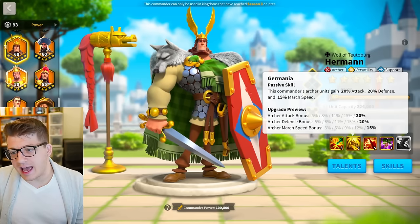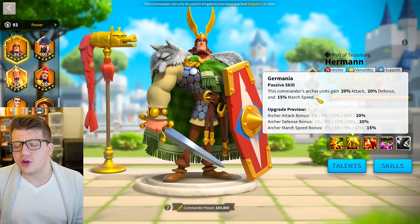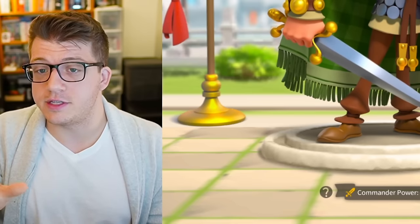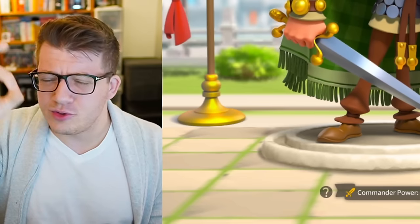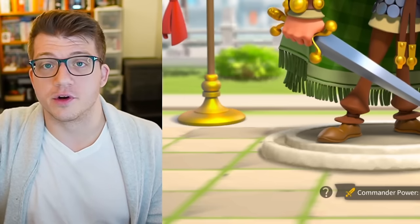Having 5% more march speed than Boudicca Prime is so important because Boudicca with Zhuge Liang is a great pair — I used it during KBK — but it's so slow. If you get caught in the open field, it's GG. It's basically over.